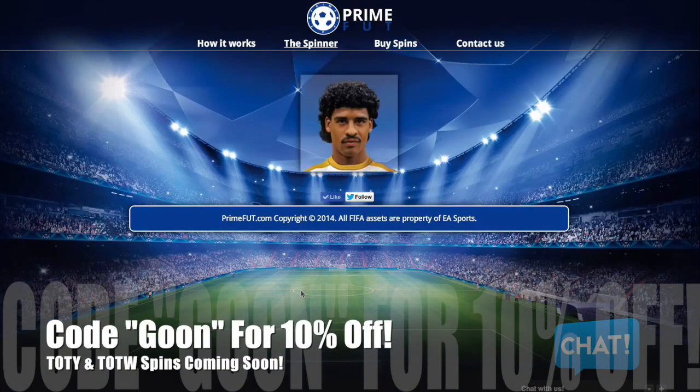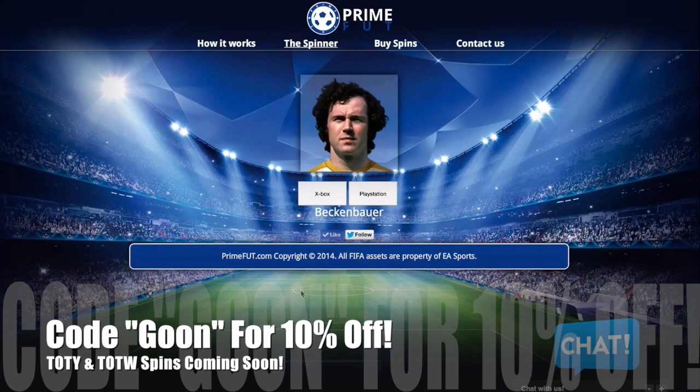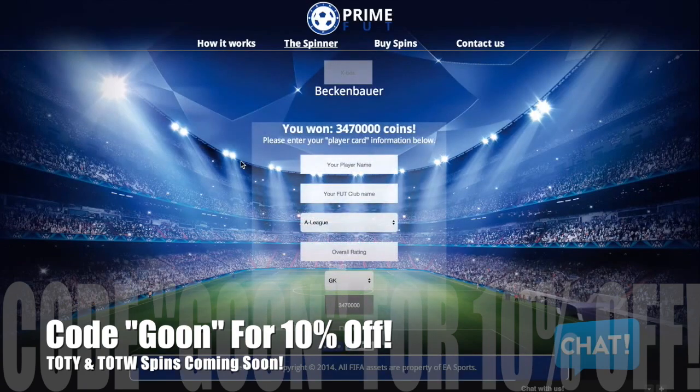If you're looking to get insane players then go take a spin on primefoot.com — you can get players like Ronaldo, Messi, Pele, Hullet, or Beckenbauer. Use my discount code 'goon' and it will get you 10% off.